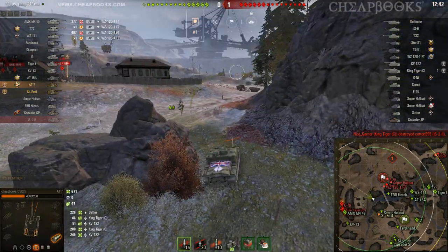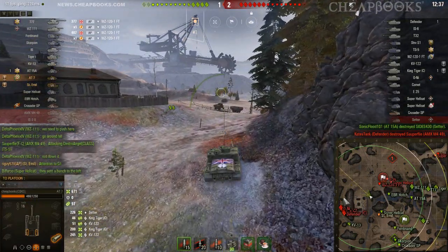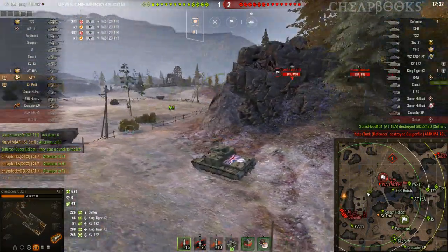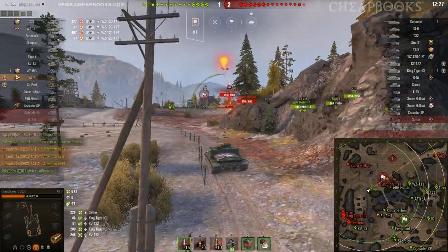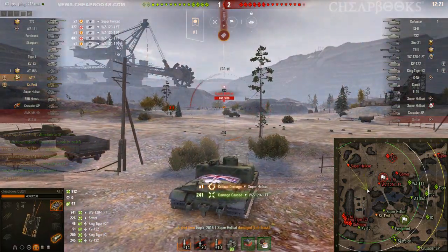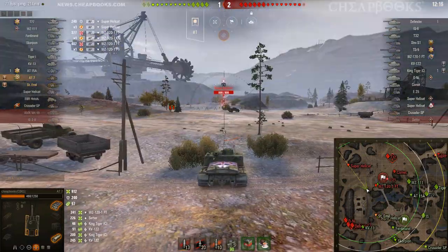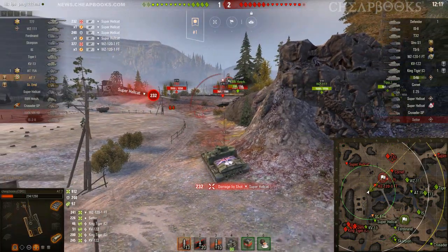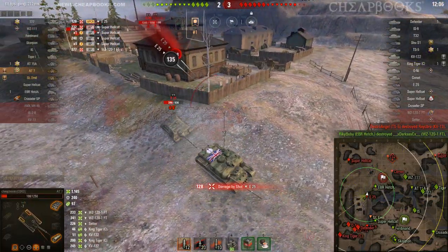What the hell's going on over there? Letting my allies know that something's going on over here. E-25 — no good.